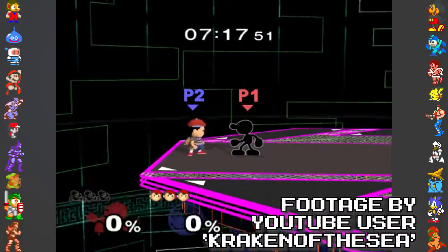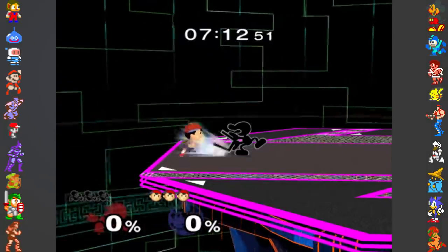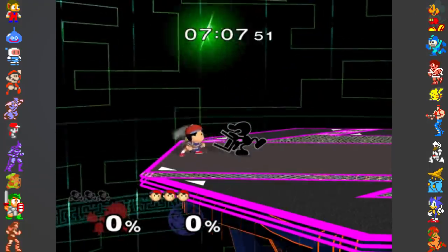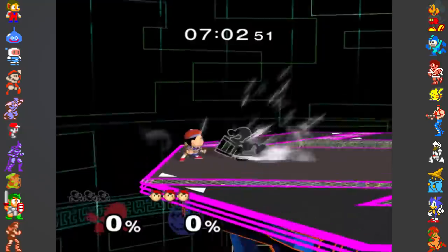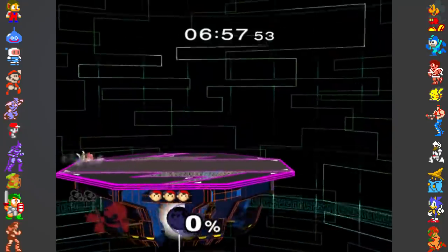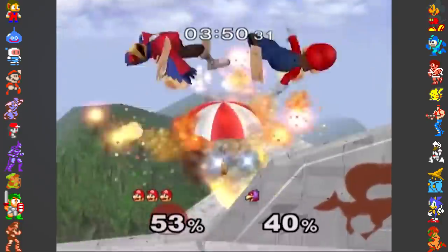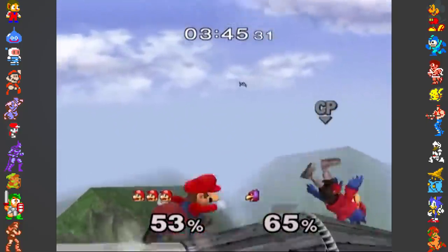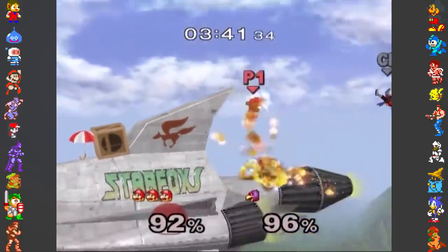Another odd bit of behavior in Melee can be seen with Mr. Game & Watch and his ability to absorb projectile attacks. By using the Oil Panic attack to absorb three sufficiently strong projectiles — such as three fully charged PK flashes — and then using the resulting attack against a character holding out their shield, not only will the enemy's shield be broken, but Mr. Game & Watch will blast off at an alarmingly fast speed. In most cases, the result is that Mr. Game & Watch will die by being flown off the stage, unless there is a wall to stop him. This is why the glitch has become known as the Kamikaze Glitch.